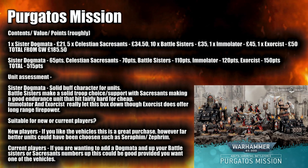Next we have Adeptus Sororitas with the Purgotos Mission. In this box you get a Sister Dogmata, five Celestian Sacrosancts, ten Battle Sisters, one Immolator, and one Exorcist. This comes out to about £185.50, and in terms of points it's only 515 — one of the lighter boxes for points on the field. Some boxes are close to the 900 point mark, so there is a bit of disparity in points return.